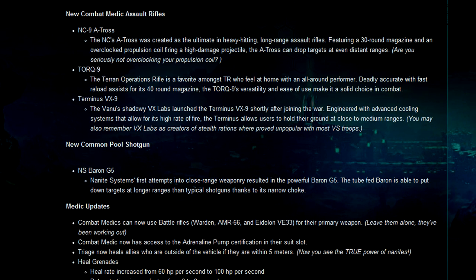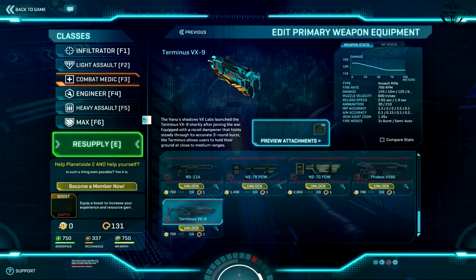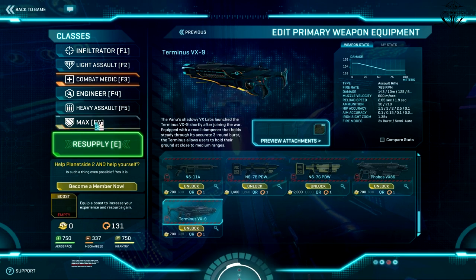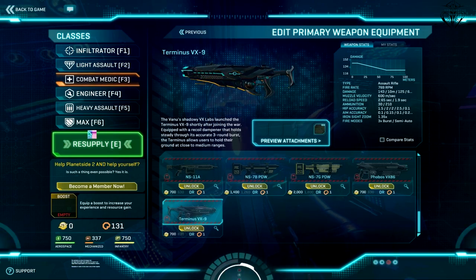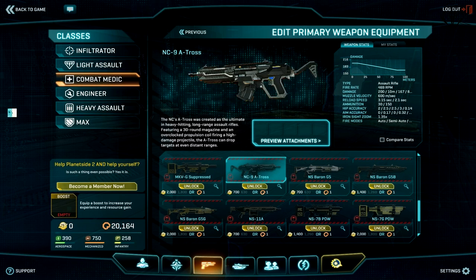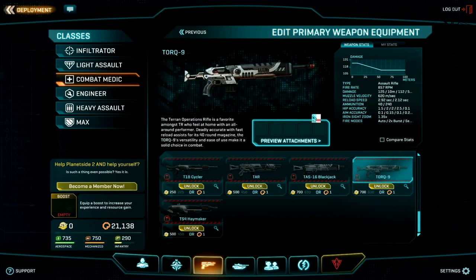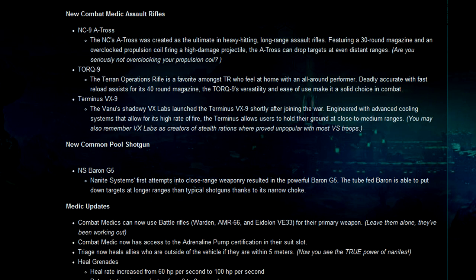Moving on to the next big thing: the medic update. The first thing is the medic's assault rifles. Each rifle has empire-specific traits. For example, NC has a hard-hitting but slow-firing rifle, TR has a fast-firing but low-damage rifle, while VS had a weird process — it went from two-round burst to three-round burst and is now full automatic, so it's somewhere in the middle between both of them.